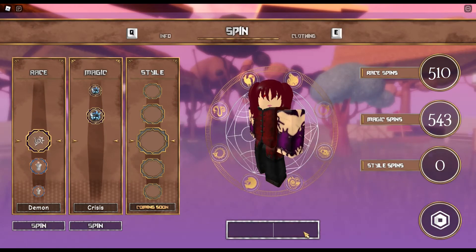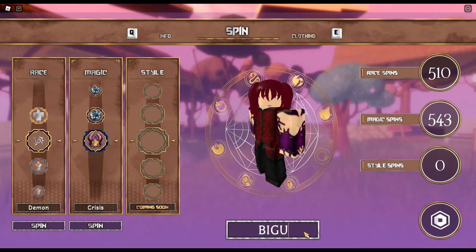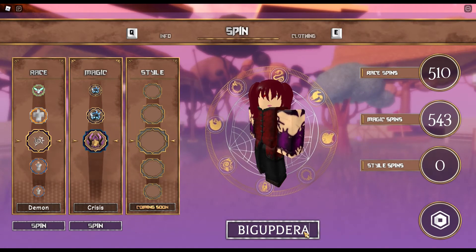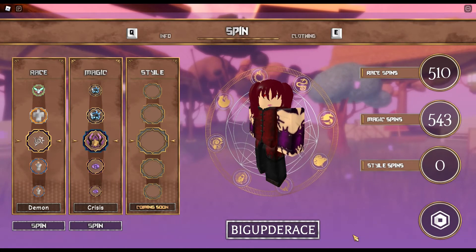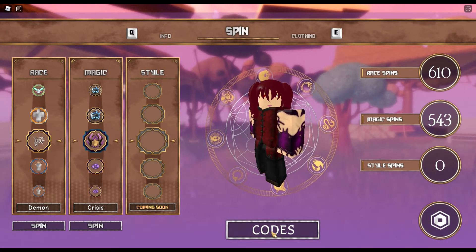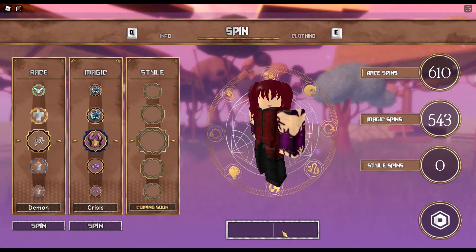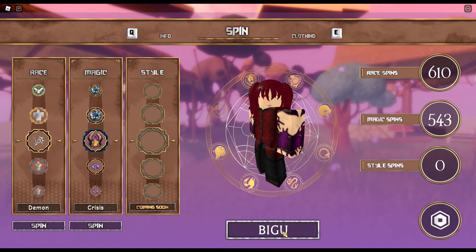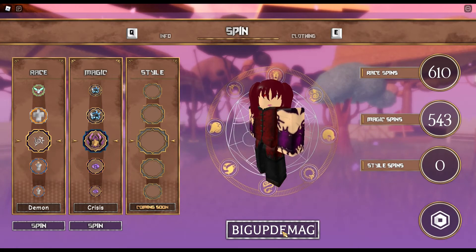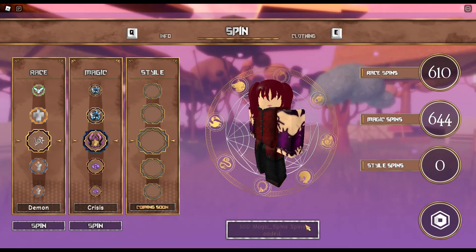The first code is bigupderace which gives you a hundred race spins, and then the next code is bigupdemagic and that gives you a hundred magic spins.